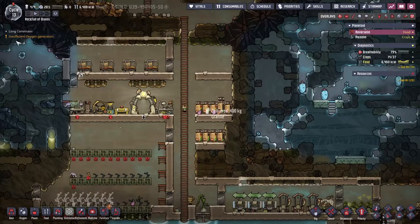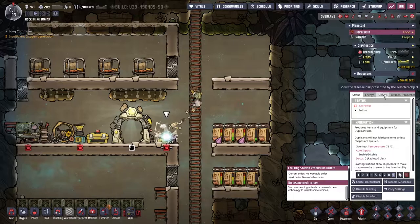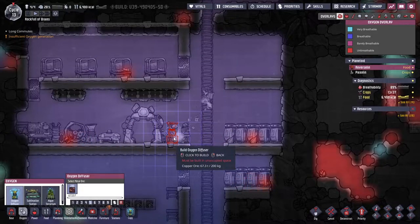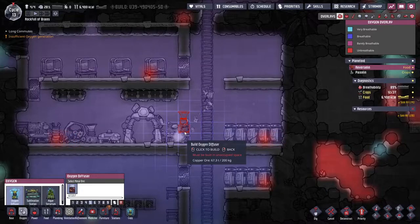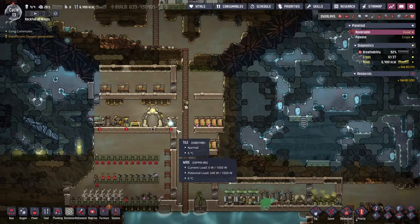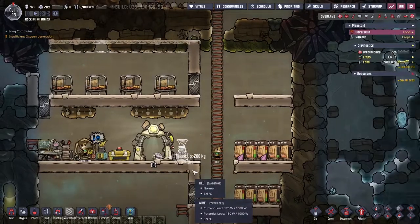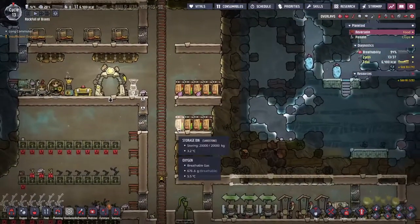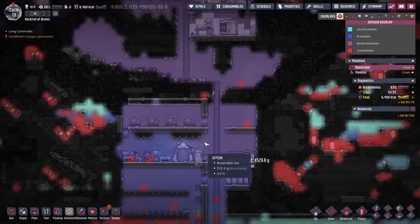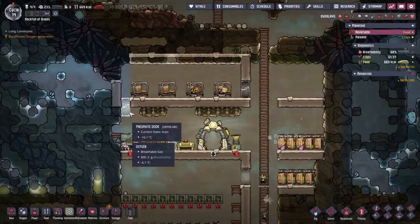Boar's stress is dropping but we're starting to run out of oxygen, and that might be a problem. With nothing to do with the crafting station right now, I'm going to get someone to rip it down and go for the oxygen diffuser instead. This takes a bunch of algae, rips the oxygen out of it, and pumps that oxygen back out into the atmosphere. Carbon dioxide is dropping and the stress for Boar is dropping too.